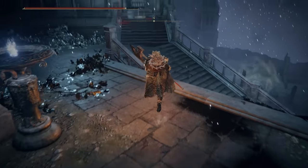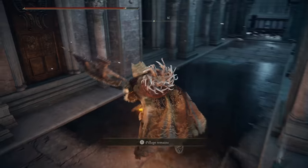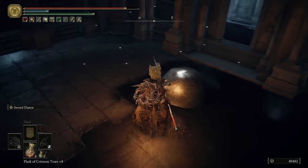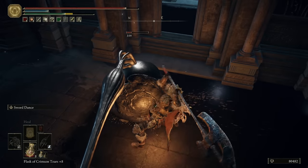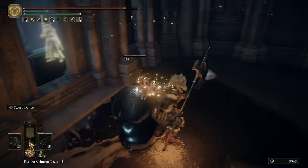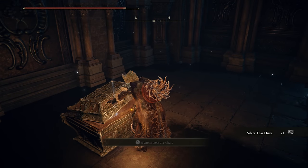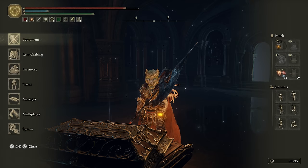On this next path there are two mimics waiting to ambush us. You can see them, so we're just going to run past them, then jump in here and also run. Now we're going to kill them both. Pop this open — sombering seven.